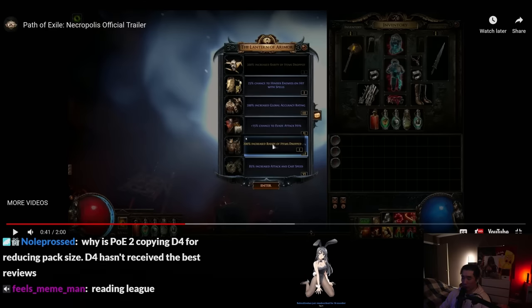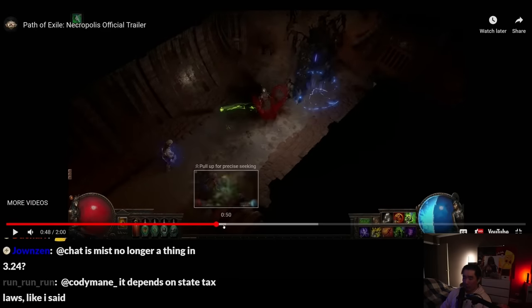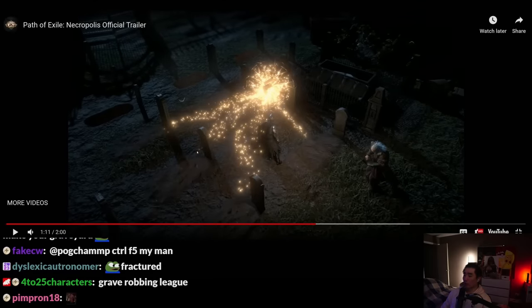You're building your own like map, I guess. Yo, is this Metamorph? Pack leader: 83% chance of spawn, pack monsters can drop abyssal jewels, monsters grant 600 XP, level three. Wait, this reminds me of Harvest. You're extracting the graves to influence the monsters — what the hell.